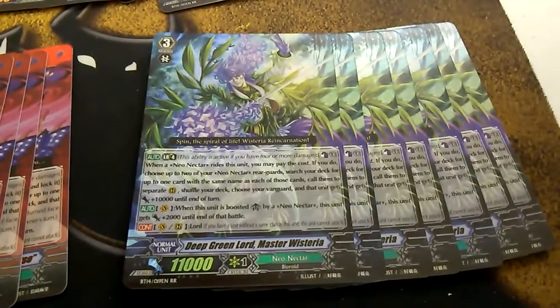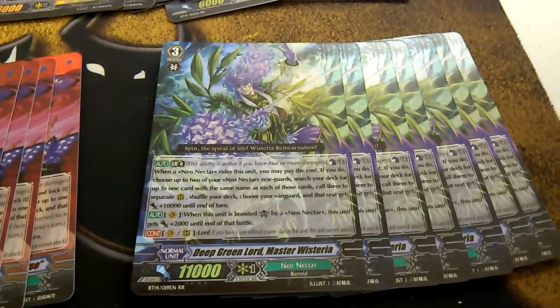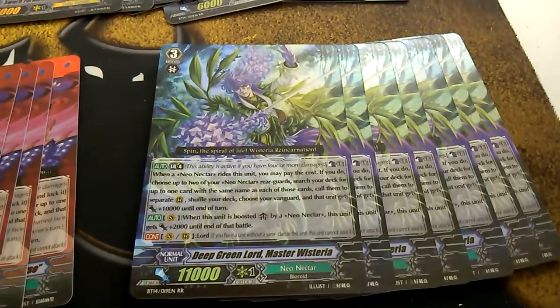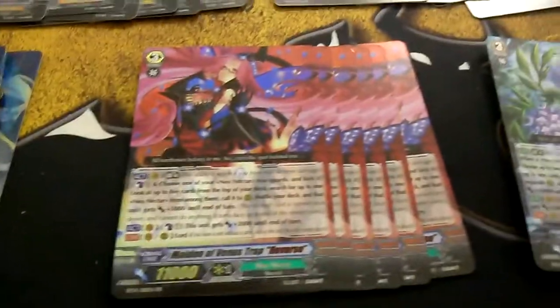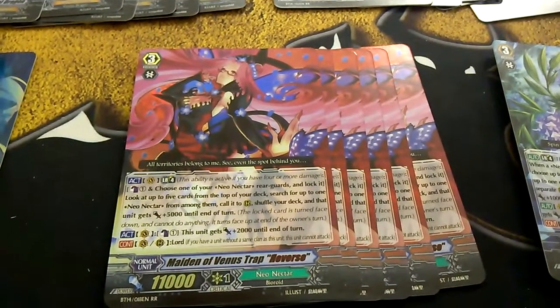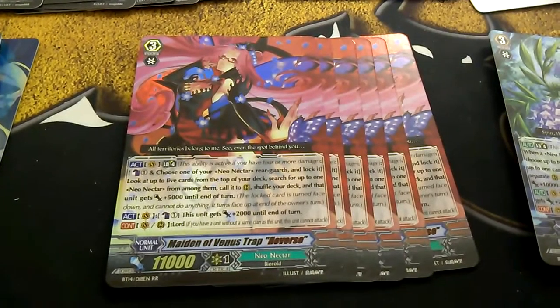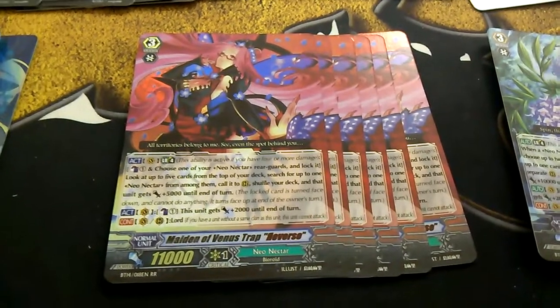I got Deep Green Lorne Master Wisteria — he is the brake ride for Neonector, and I got seven of those. I got six copies of Maintenance of Venus Trap Reverse. Maintenance of Venus Trap is the new boss monster for Neonectors.